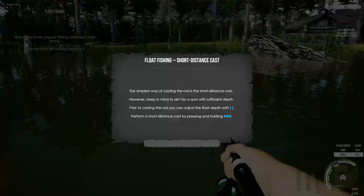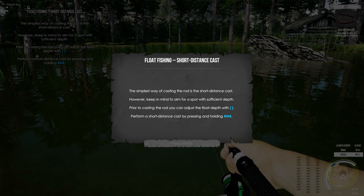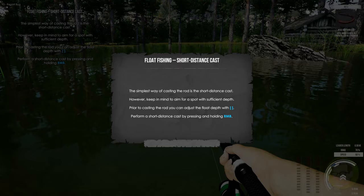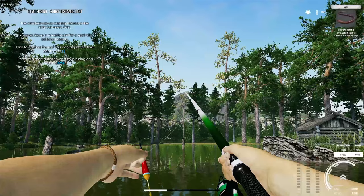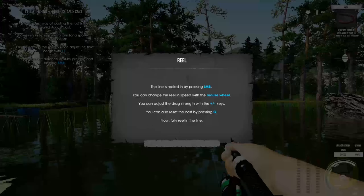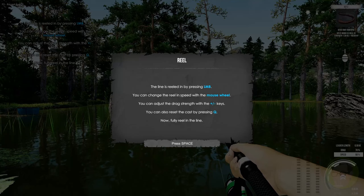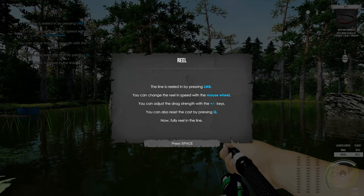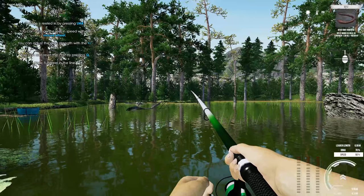One of the more popular fishing methods is float fishing — let the float set by pressing two. Let's hit number two. The simplest way of casting the rod is a short distance cast; keep in mind to aim for a spot with sufficient depth. Prior to casting you can adjust the float depth with the bracket keys. Perform a short distance cast by pressing and holding the right mouse button.